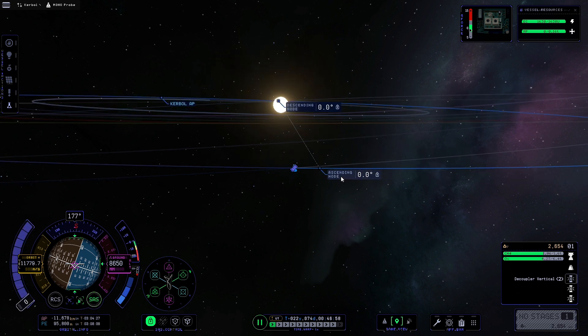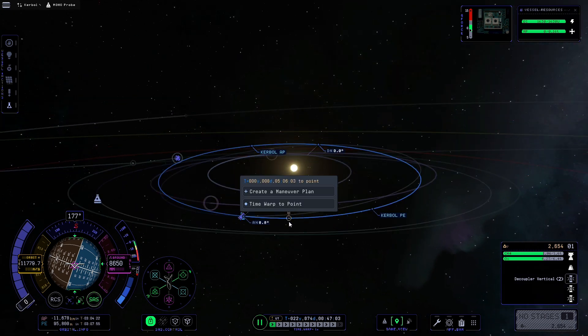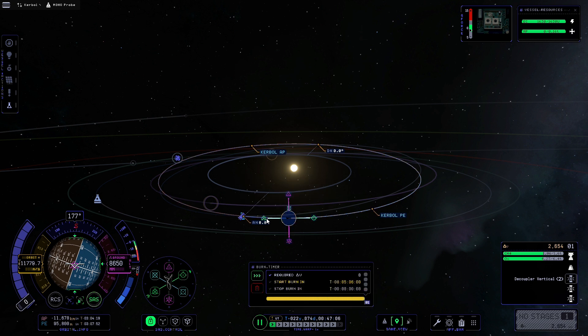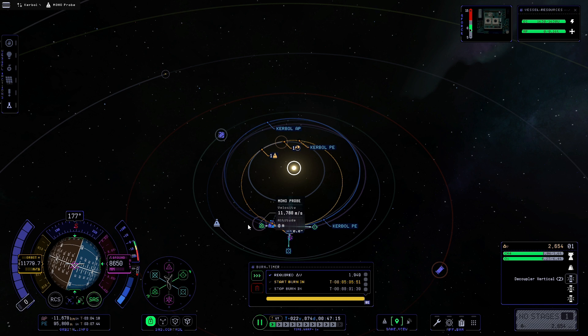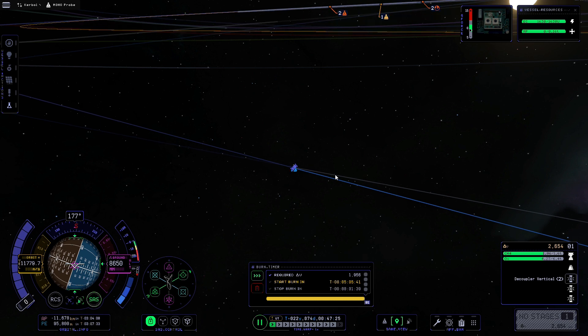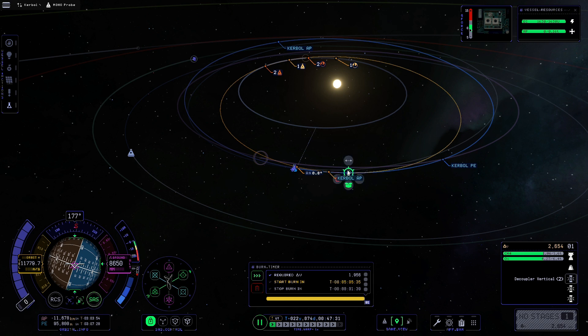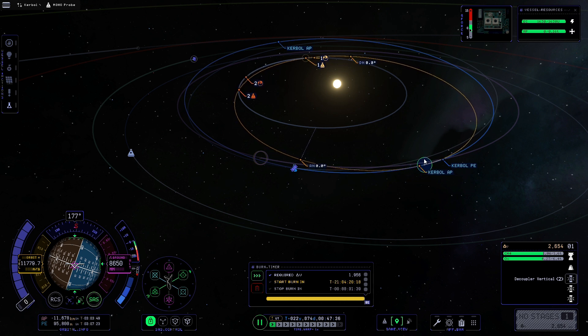Now all we need to do is get ourselves going down to Moho. It's a simple maneuver — create a node anywhere on the orbit, reduce our periapsis down towards Moho's orbit, and make sure we're getting the intersect markers showing we're going inside and back out of Moho's orbit. We can right-click the maneuver node, grab the two arrows on top, and move it around until we get an encounter.